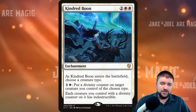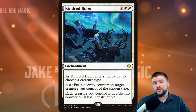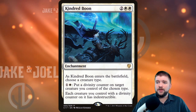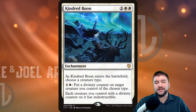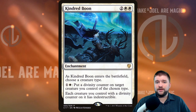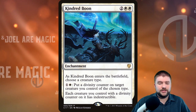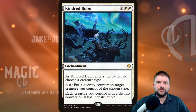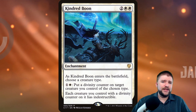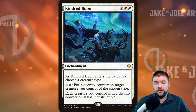Kindred Boon is another enchantment that's fairly hard to remove. Two white and two other — as it enters the battlefield, choose a creature type. You can pay two (not a tap, not once per turn) to put a divinity counter on a target creature you control of the chosen type; each creature with a divinity counter has indestructible. So two mana makes your commander indestructible. These Kindred cards are part of a cycle — we'll hit each one of the cycle in this video, so stick around.